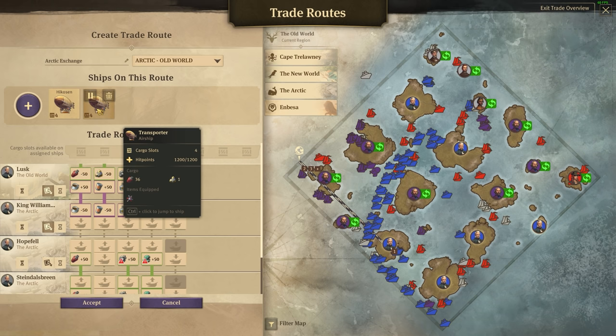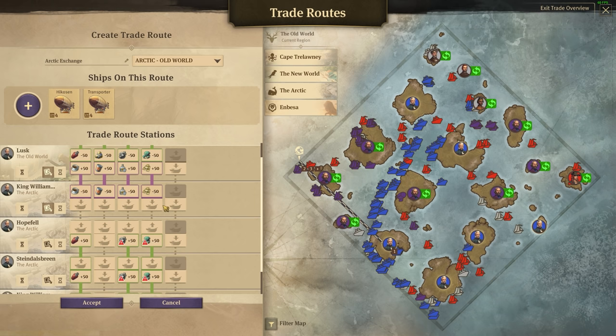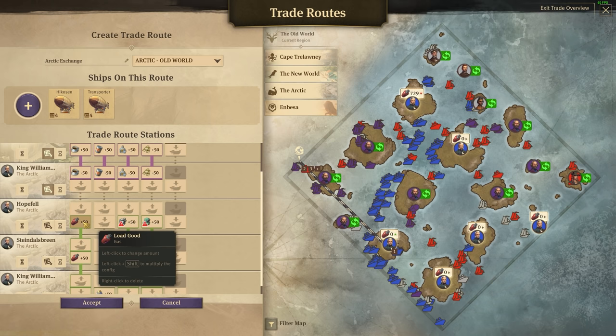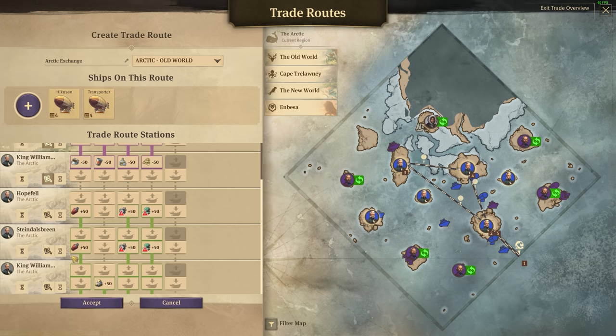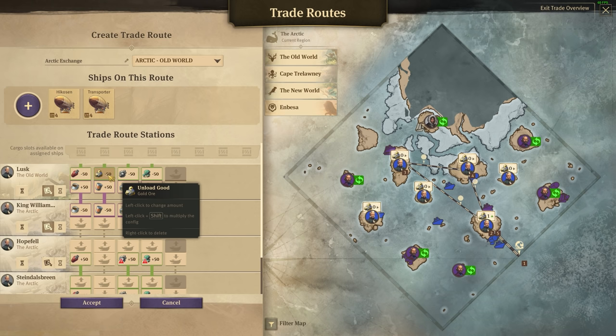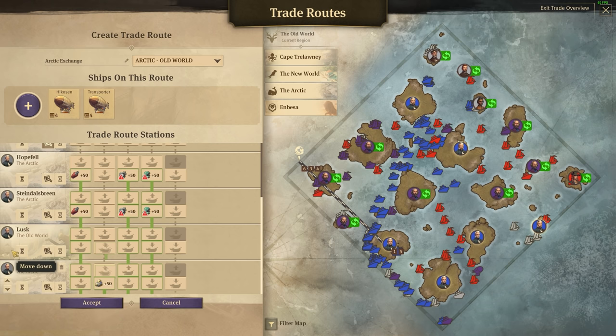There are only four slots on these airships, so not much we can do there. We arrive in Lusk, pick up coffee, canned goods, schnapps, and brass, and deliver that up to King William Island. I don't think we even fill up on gas to bring it back, so maybe we can make two journeys. We go to Hopefell and Steindelsbreen to get gas, go to King William Island, deliver it back to Lusk. A bit messy, but I'll try it - let's just add Lusk onto this route one more time and move it up the chain.